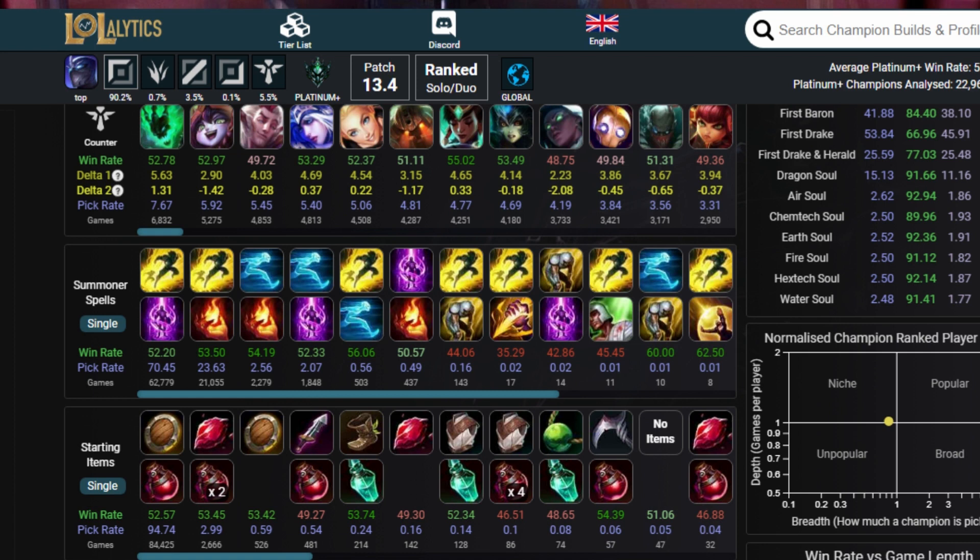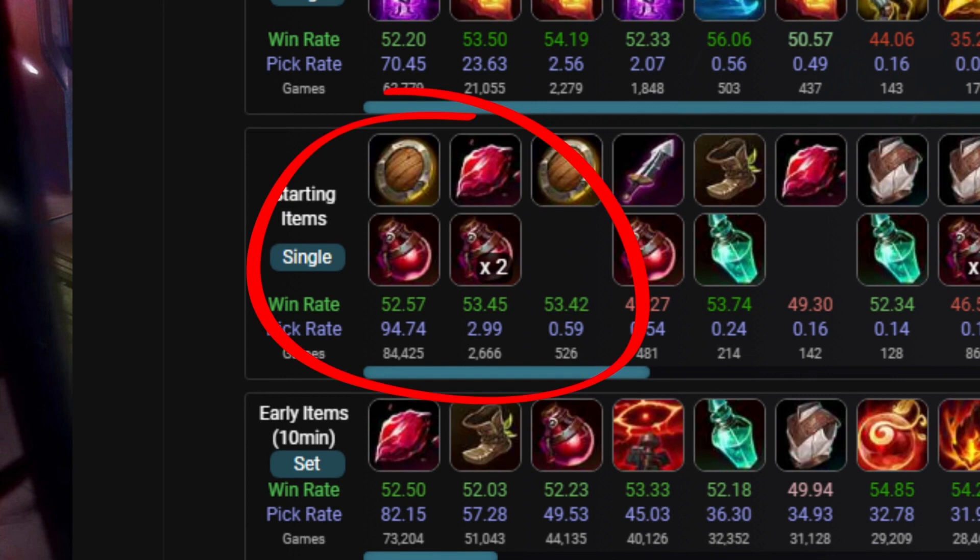If you check the website LolaLytics with a plat-plus filter for global Shen stats, Ruby Crystal plus 2 potions has a total of 2,600 games with a 53.45% win rate. This is almost 1% better than the 84,000 games of Doran's Shield plus potions since patch 13.4 kicked in. That alone tells me the nerf on Doran's Shield was a little too much, and Riot either needs to buff it or adjust it so it's not exploited by mid laners,